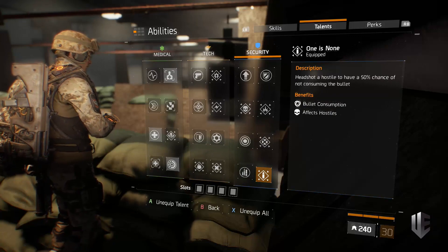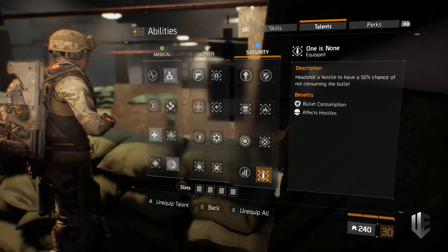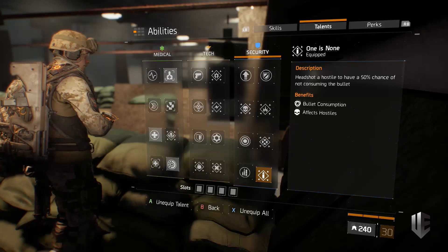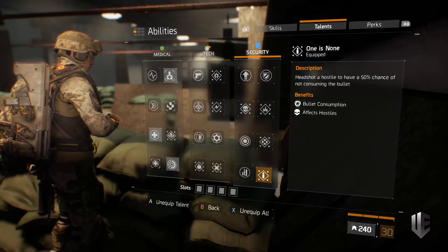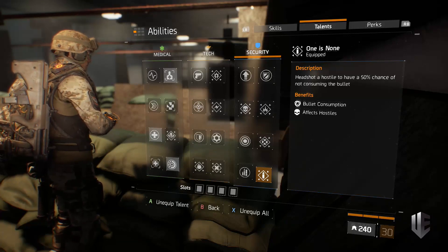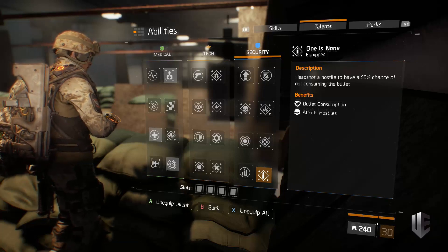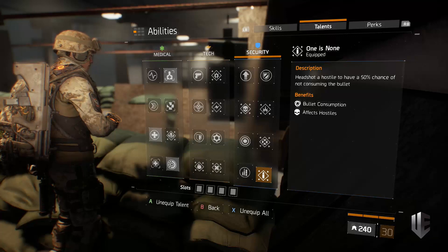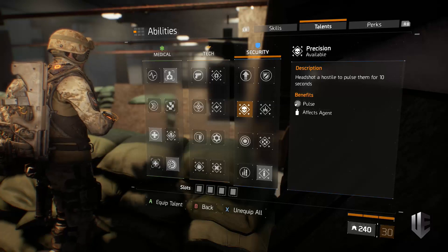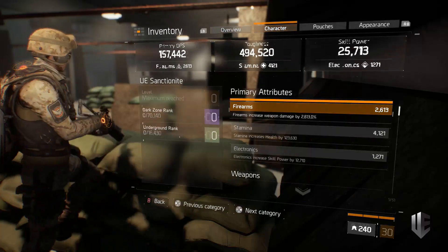My fourth and final talent is One is None. It does cause weapon jams which is obnoxious, but it's still very good. With the large magazine of the PP19, landing those headshots and extending the magazine lets you deal damage right through enemy heals — if they pop a med kit and you're hitting headshots consistently, you can kill them through that overheal. If you're not running Pulse yourself, something like Precision in that fourth slot could work just as well — it's really user preference.